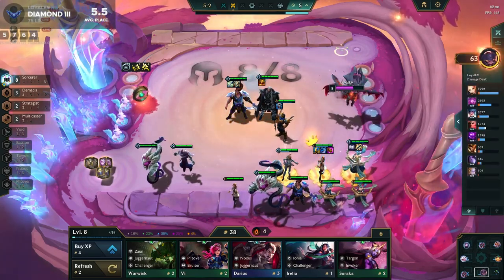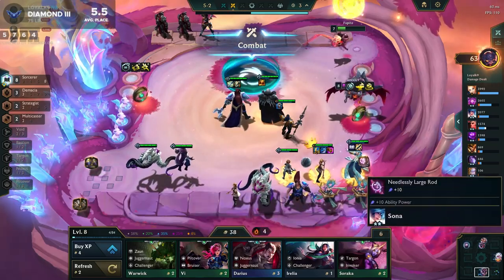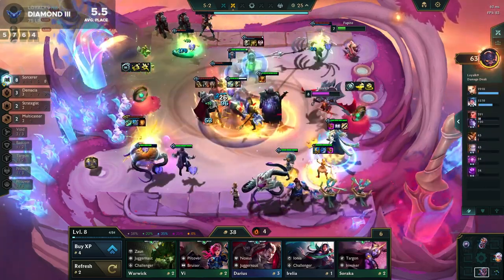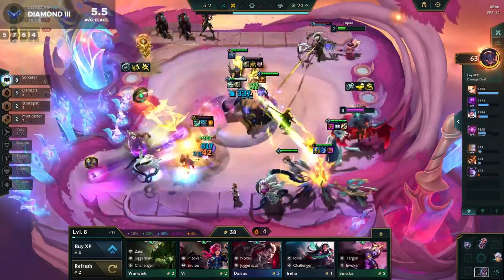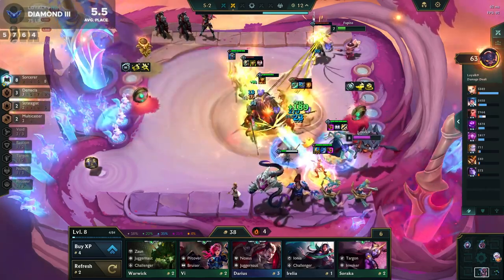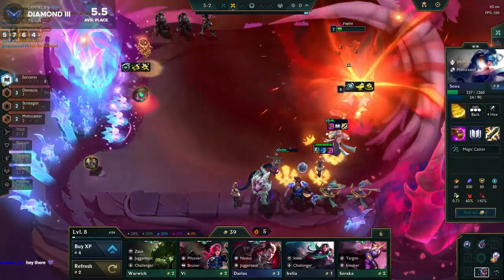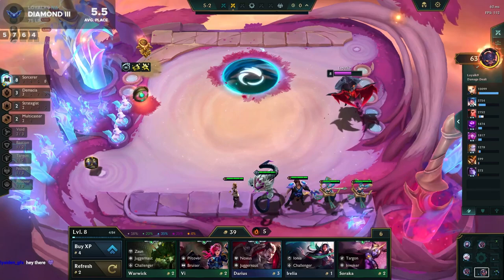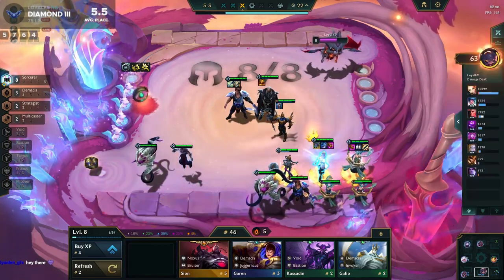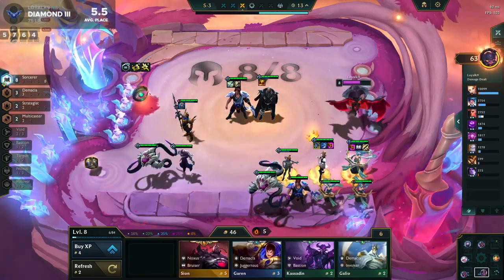I slammed the Protector's Vow. I was thinking about Ionic Spark for the MR shred, but I have Shift — it's not that big of a deal, although Shift takes three autos, so it takes a little longer. Good news is the Demacia radiant item is usually good. It gave me a radiant Archangel but I can work with that. The options weren't great — there was a Zeke's with the sword on Taric which isn't great since no one on my team uses AD. So I slammed the Jewel Gauntlet. Look at that: six to eight hundred damage with one cast from Sona. I'm close to hitting all my three-cost three-stars.